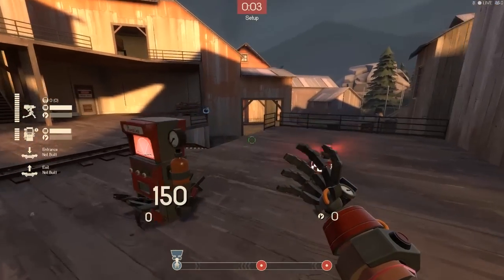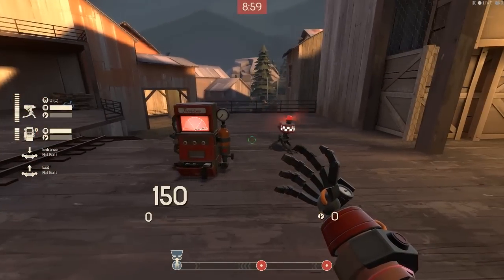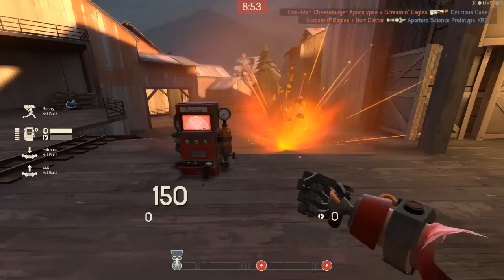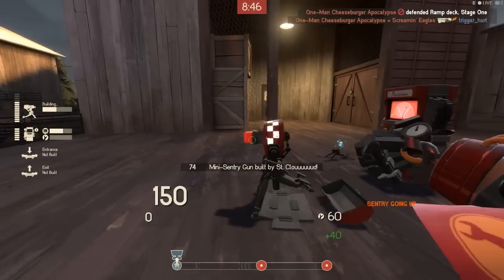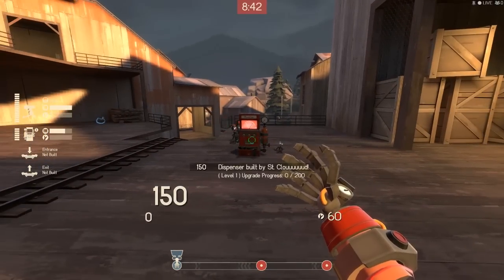I have here a dispenser and a sentry. Let's say I want to rebuild this thing. So I can't build my sentry from the build menu because it's already been built, so I have to go to the destroy menu, and then I need to build it from the build menu. What if I told you that this can be accomplished way quicker?